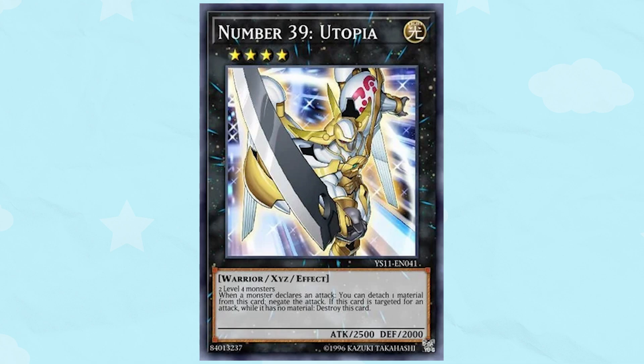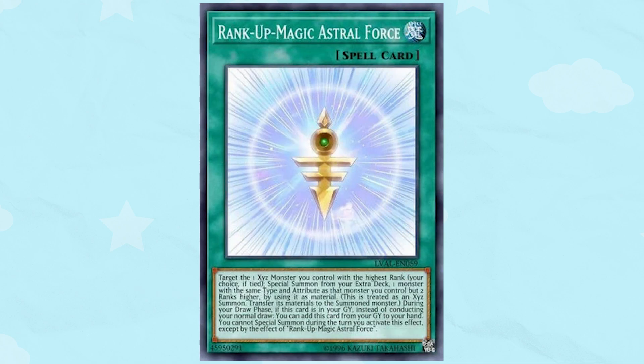Xyz Monsters are in the extra deck. In the text box next to what the monster type is, it will say Xyz in the text. Below that are their summoning requirements. Just like Synchro Monsters having requirements in their text box, Xyz do not need spell cards in order to be special summoned. Rank spell cards do exist that allow you to special summon Xyz monsters, but they are not a requirement to Xyz summon in the first place.